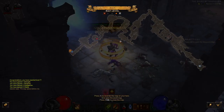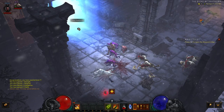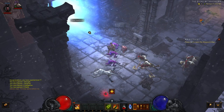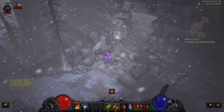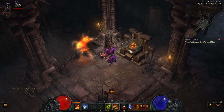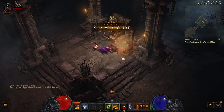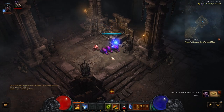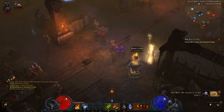Here we are at the Elder Sanctum. The map was a little longer than usual but we made it all the way over here. Inside, Kanai's Cube is located at the far end in a hole in the wall — here it is. Kanai will appear; just wait for him to make it available, then click it and you have the Cube. Zoltan Kulle appears, talks, and throws out a book — grab that for some XP. Then go back to town where the Cube will be waiting.